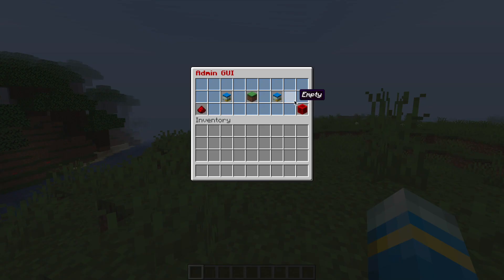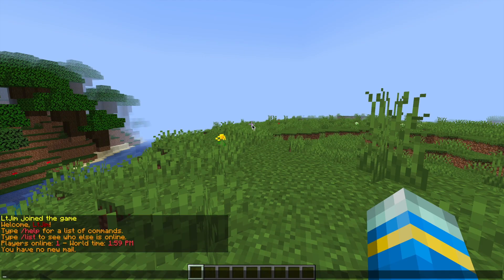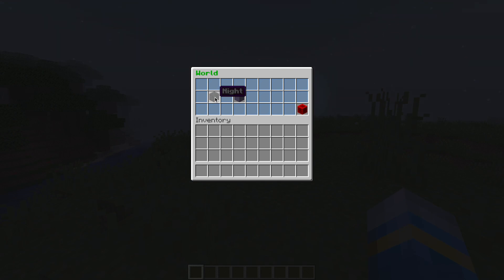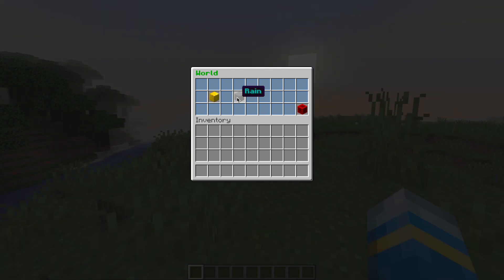There are some different buttons in here, so if we click quit, obviously that's going to exit out. But if we go back into it, we can go into the World button. This has two things: it has the day and night button and the weather button. It's simply a toggle so you click it to turn it on and off, or to select through all the options. We've got clear, rain, and thunder for the weather options.